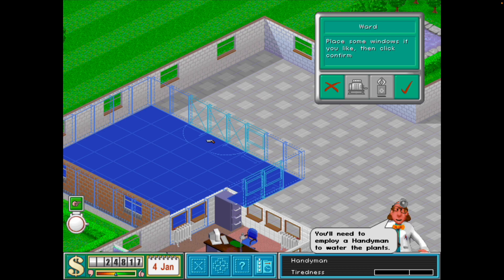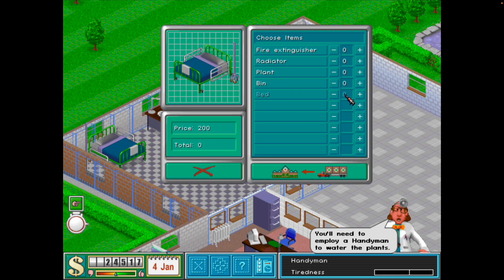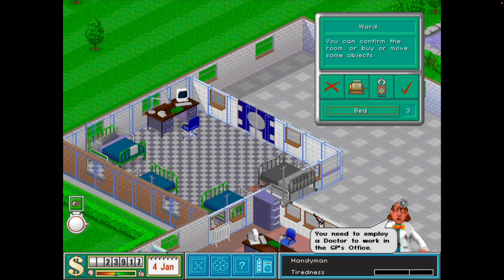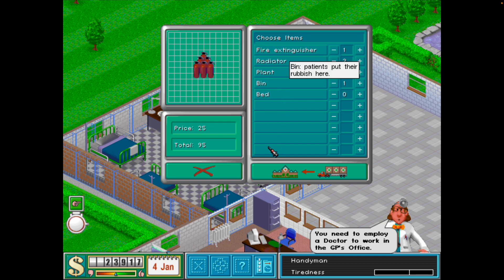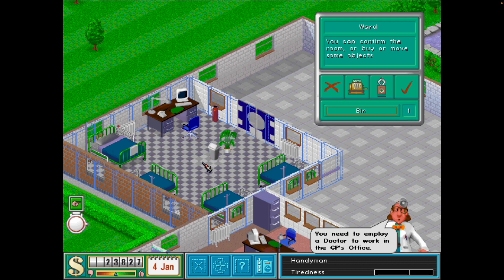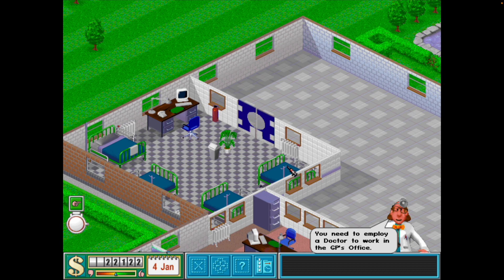We have got the money — we shouldn't worry about it too much on the first level. We have got a bit of money in the bank, 25 grand to be more specific. It would look massive but it is only four beds, three radiators, a plant, a bin, and a fire extinguisher. Don't know if the fire extinguisher really does much but we will give it a chance.